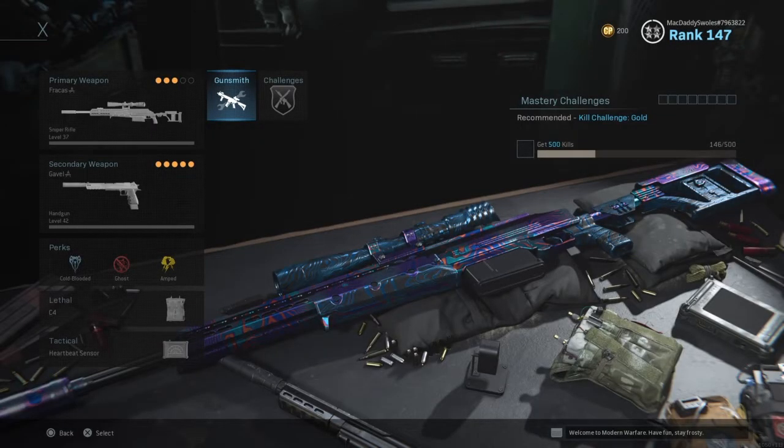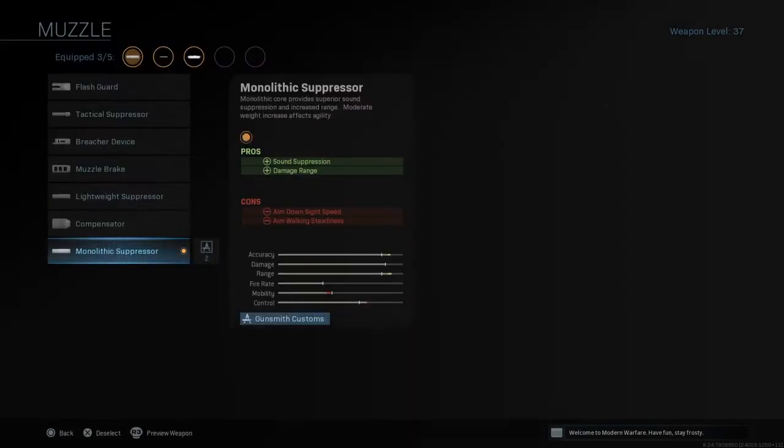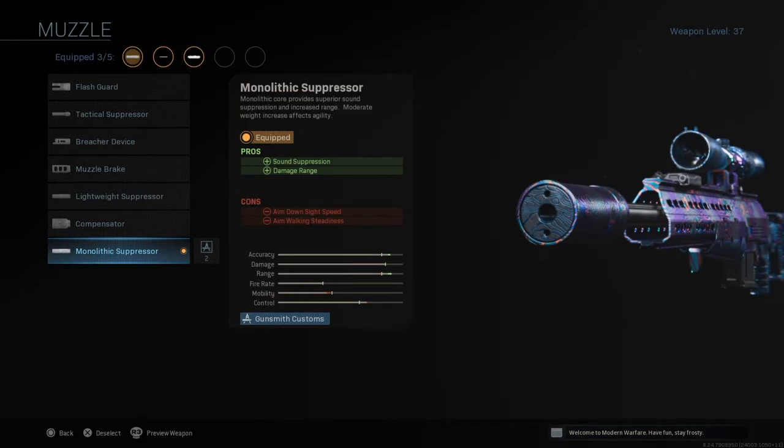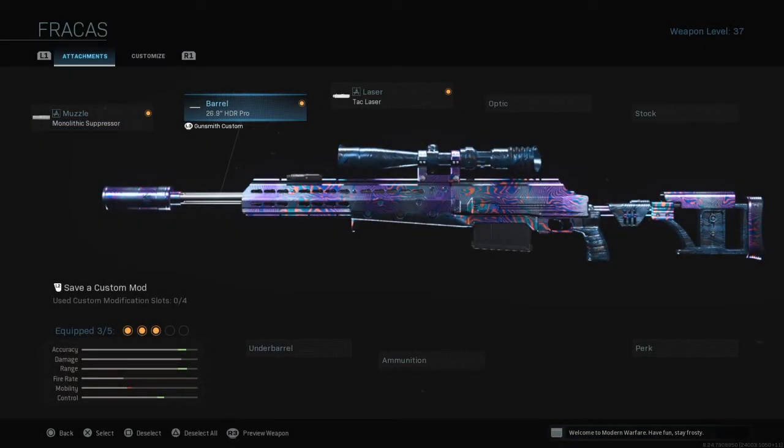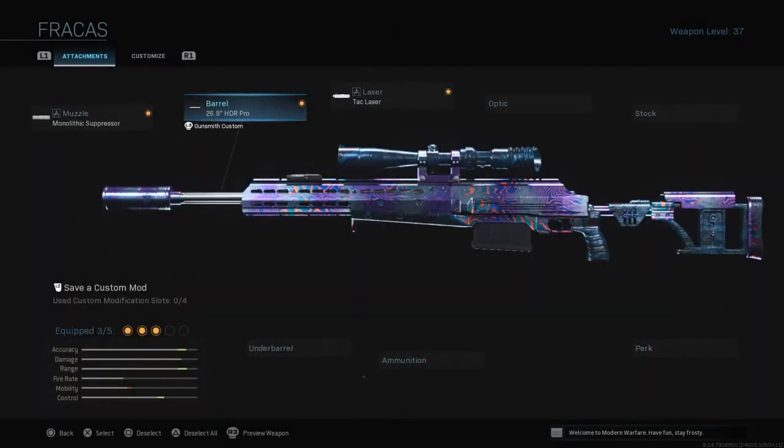Hey everyone, in this video I'm going to be talking about the HDR Sniper and which attachments you want to use. For this setup there's going to be three mandatory attachments, the first one being the monolithic suppressor. This attachment is going to give you that extra damage range along with sound suppression. The second attachment is going to be the longest barrel, which is the 26.9 inch Pro. These two attachments alone are going to give you the maximum damage output at the longest possible range, which is definitely what you want for the HDR, especially since this Sniper specifically has the least amount of bullet drop. So this Sniper is very good at taking out enemies at extreme ranges.